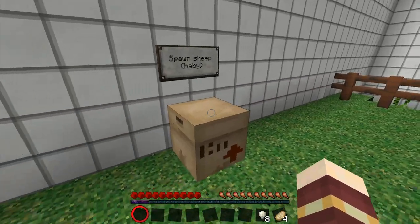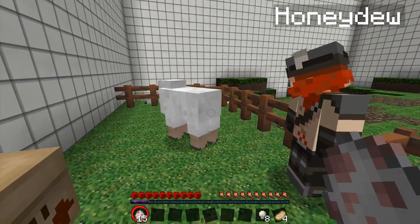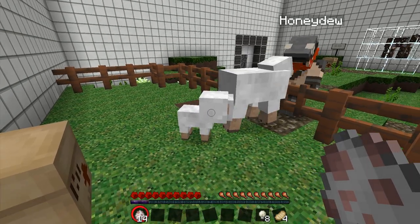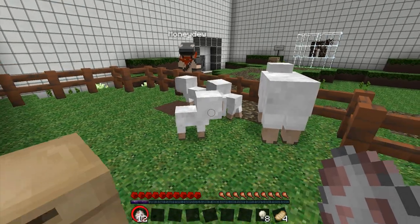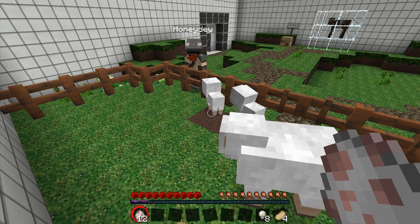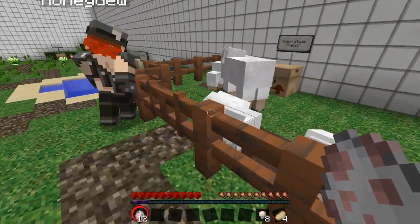So we've got spawn sheep here. Baby sheep. Did you know — I didn't know this until I was mucking around with it — if you right-click on a sheep with a sheep egg, it'll spawn a baby sheep. And baby sheep have a new animation where they eat grass. So if I spawn a couple of babies, you'll see they occasionally will get their heads down, nibbling on the grass. Is that it? That's it. I knew you'd be impressed. It's like a whole new game.